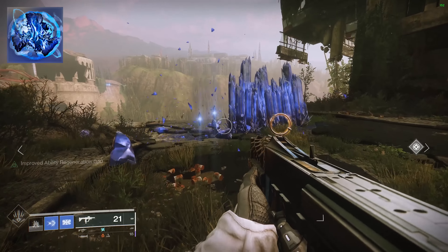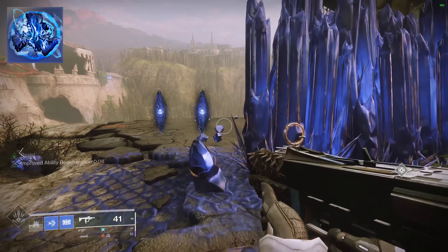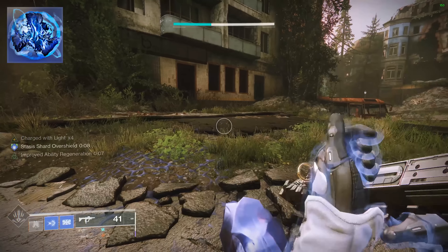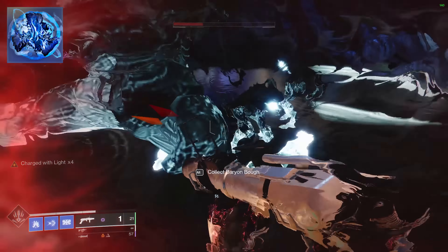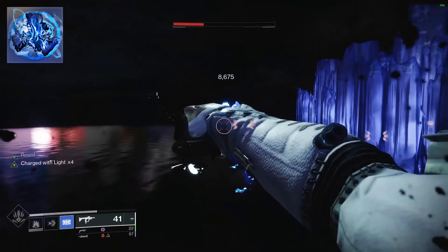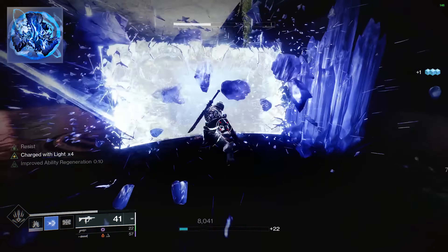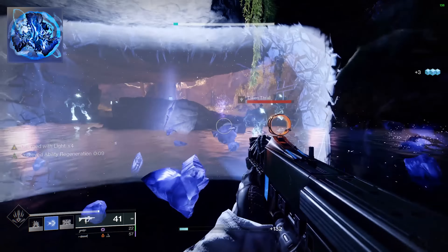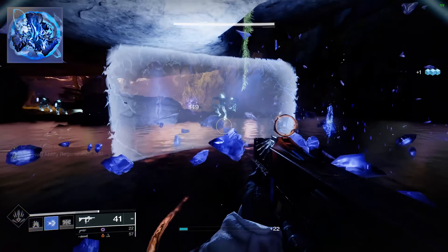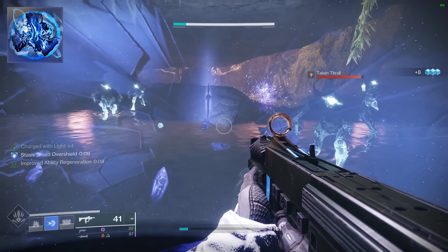Whisper of Rhyme grants a small amount of health when a stasis shard is picked up. When you are at full health, you get some overshield that stays for 10 seconds — one of the ways to heal yourself. When enemies are chasing you and you are at low health, throw down a Glacier Grenade to freeze them, buying you time to heal. You can break the crystals with a barricade to get stasis shards that heal you, instantly getting you back into combat.